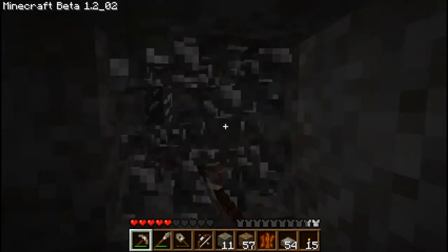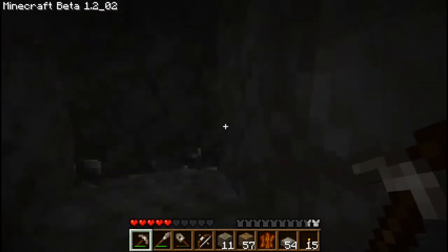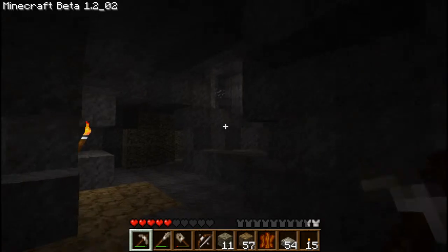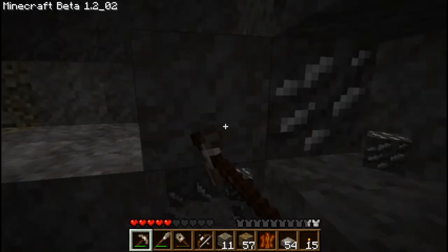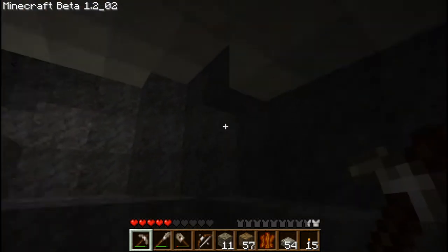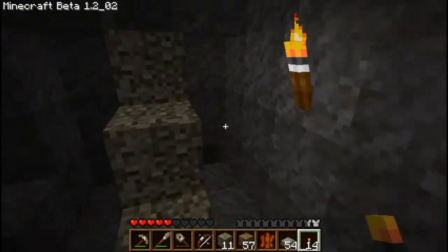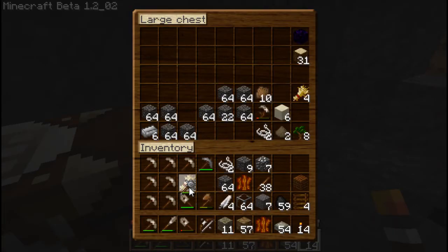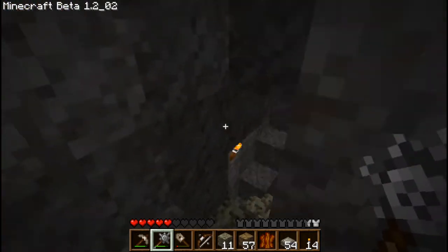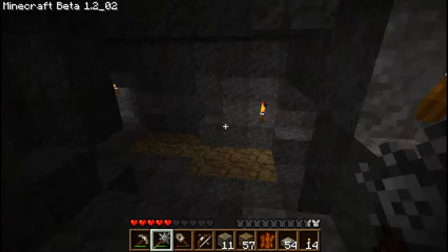That sand I was talking about before was really dangerous, because sand in Minecraft naturally falls due to gravity. Sand that is not on the ground — that's up in the air — is really dangerous if you disturb it while you're under it. If anything touches it, like that torch, it becomes dangerous. If sand falls on you, you can get suffocated and die. That's not really good.